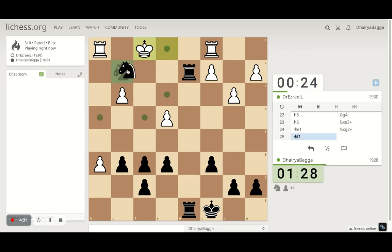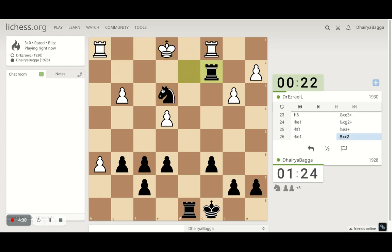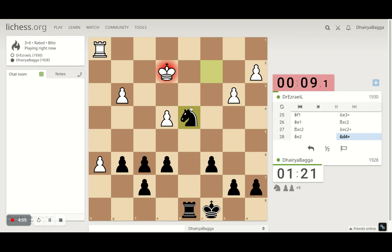There is some mate hidden here which I'm not able to see, but let's continue giving checks. I'll take the rook — okay, that's another check, and that's another. This game is easily winning from here, so not an issue.